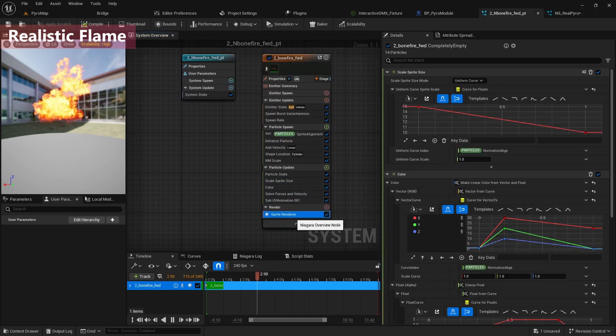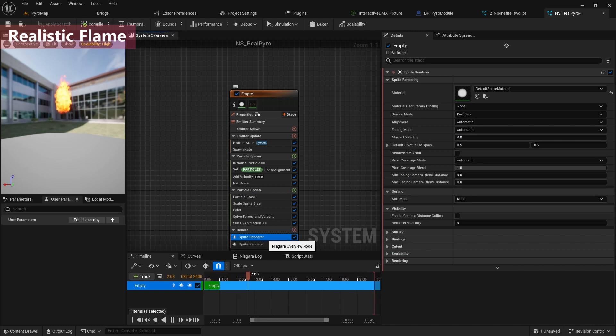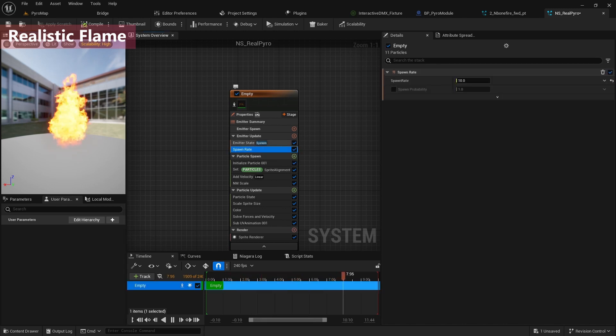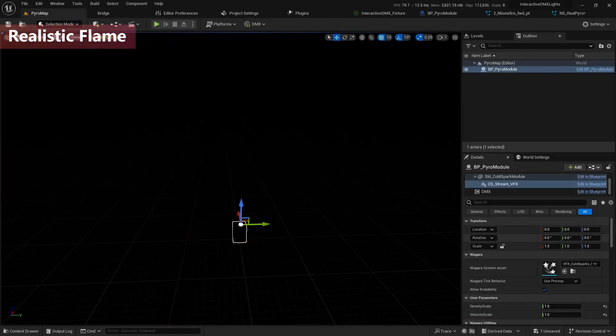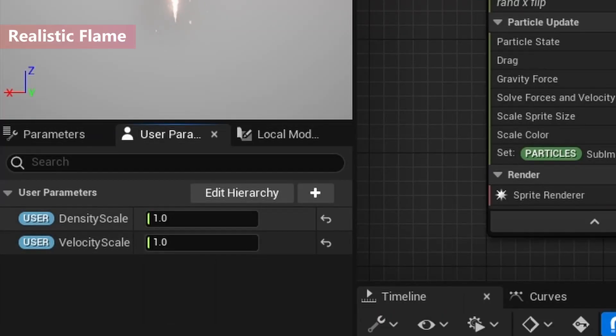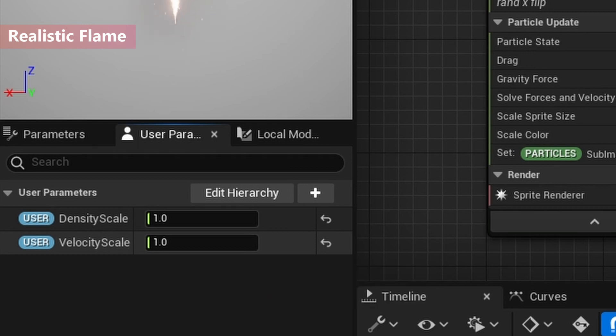And the last one is the sprite renderer — I'll copy it and paste it here, then delete the old one. Now it's looking really good. I need to modify this for the pilot module burst. This is a really important step. If you look at the pilot module Niagara system, you can see they have two user parameters: 'density scale' and 'velocity scale.' Density scale is used in the spawn rate, and velocity scale is used for the velocity.